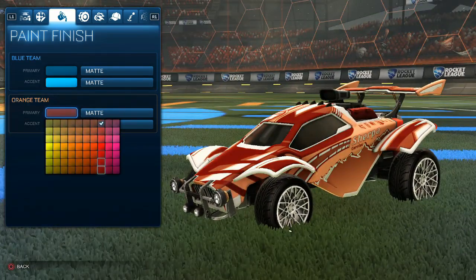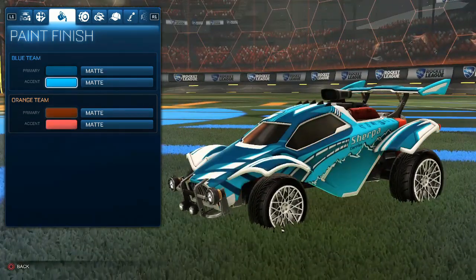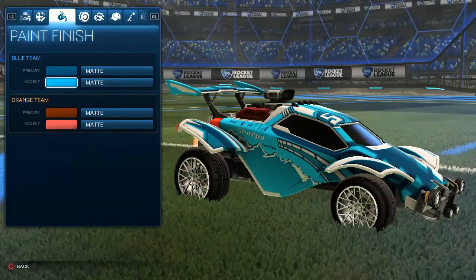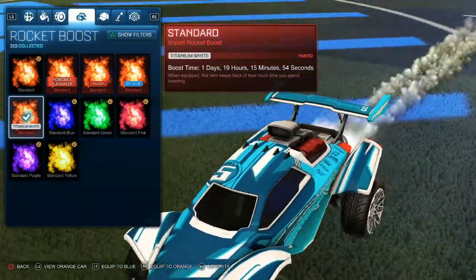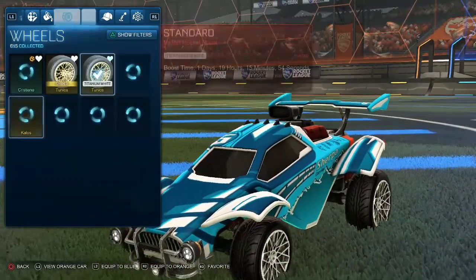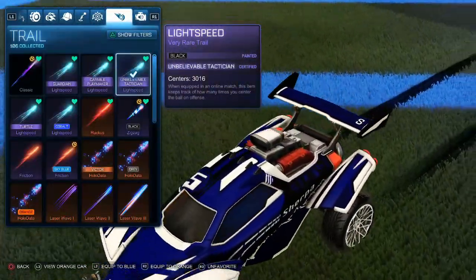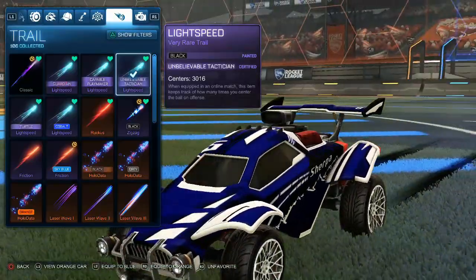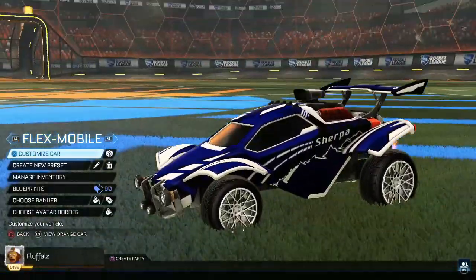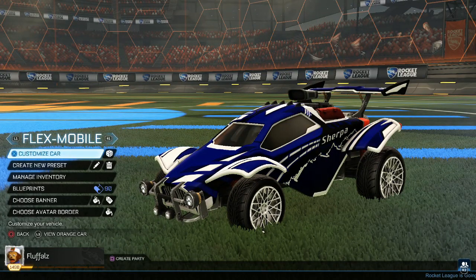Something like a dark primary and light secondary looks pretty cool, and the white makes it really clean. For boost I'm using Titanium White Standard since it fits the white nicely. Given the try-hardy nature, you can use a Black Light Speed trail, then the Titanium White Dueling Dragons goal explosion. Overall it's a flex mobile, or if you really want a cool Bacchus Mod car, this is something you might want to try out.